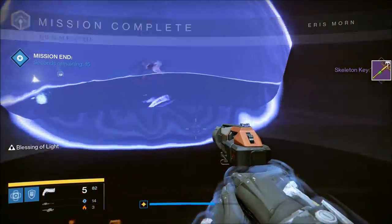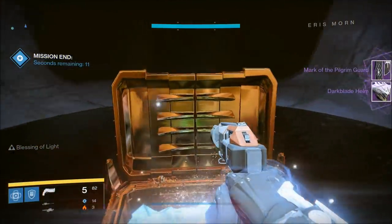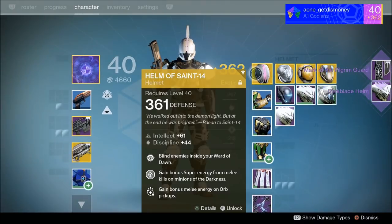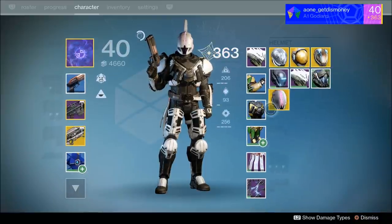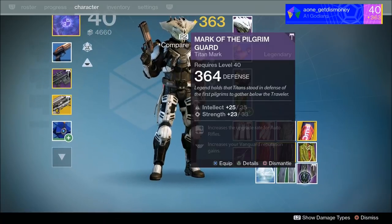The next skeleton chest we opened was on the Sunless Cell strike. I got the Mark of the Pilgrim Guard, which is a titan mark, and I also got a Dark Blade Helm. The helmet helped me increase my light level, and the titan mark also helped increase my light level.